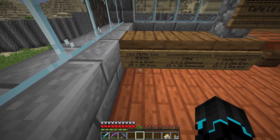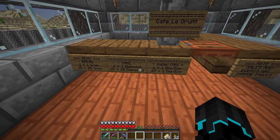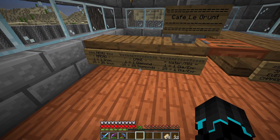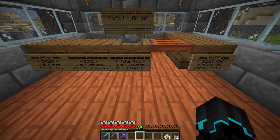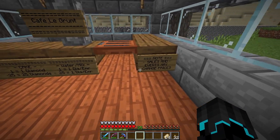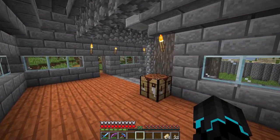Menu: bread — one bread, one iron ingot, 25 iron. Cake — one diamond. I definitely need a cake. Water or milk — one diamond, one emerald. No sales, and events may change prices. Looks very good.